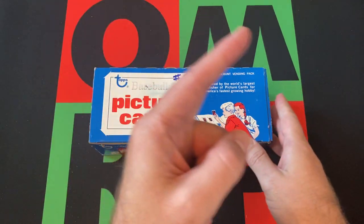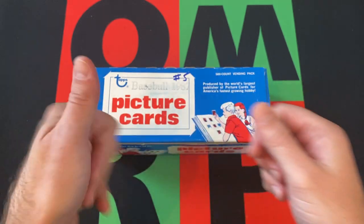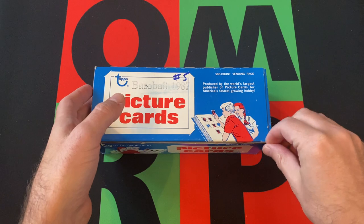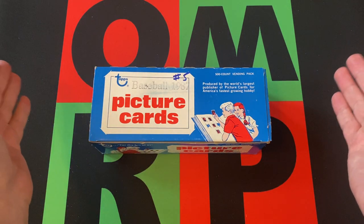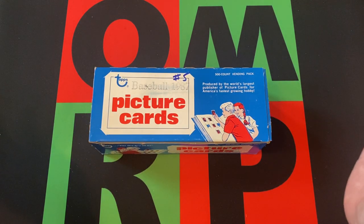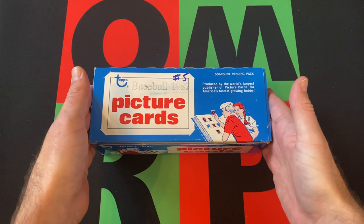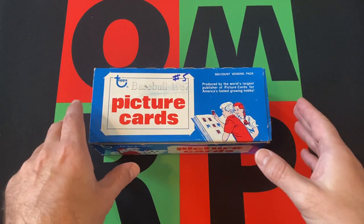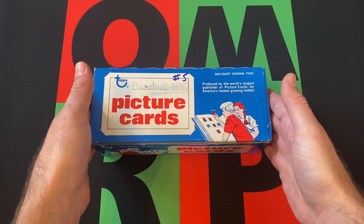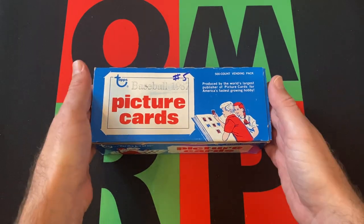Spoiler alert — if you missed any of those or any previous Free For All Friday videos, head up there and check it out. While you're at it, hit the subscribe button and the notification bell, thumbs up, like the video, hit that share button, and share this with everyone in the world. Head down in the comments and tell me what your favorite card in the 1987 Topps set is. Then check out the links in the description for our blog, podcast, other social media, as well as my eBay where I should have some stuff up for sale — make some offers, buy some stuff, save me as a seller.